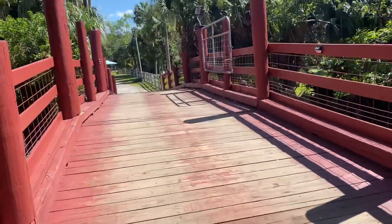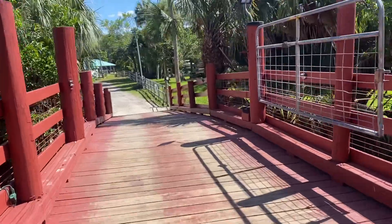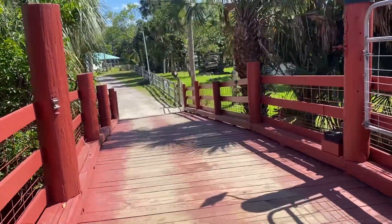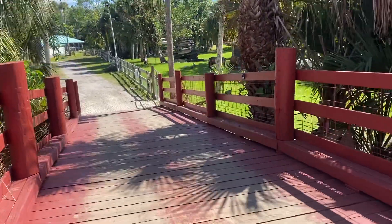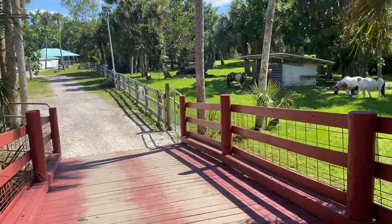This will be a good demonstration for you guys on how to get the mini off the western pasture, over the bridge. So you're going to make sure all the gates over the bridge by the mini barn are secured.